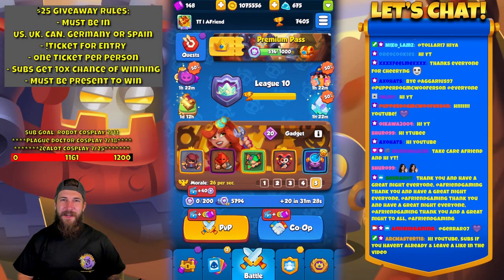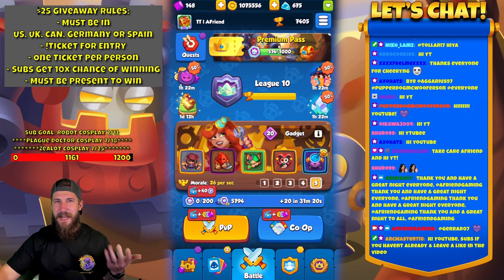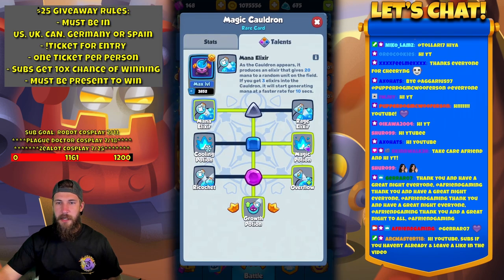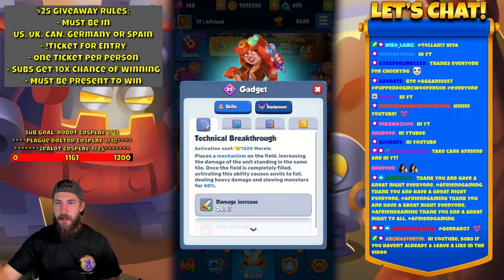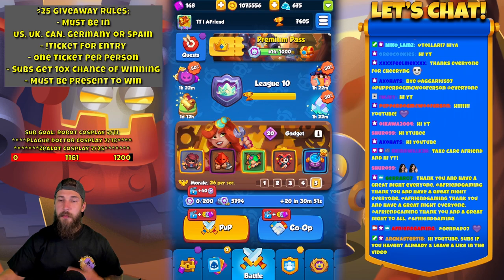Hey friends, welcome back to another video. Today we are playing tournament gameplay — the one where slugs come out whenever you merge them. We're going to show all the games we're playing: Corsair with Cauldron, Elixir, Magic Potion, Overflow, Growth Potion. The equipment will be Spear, Hunter's Jacket, and Amulet of Weakness since it's on faction.